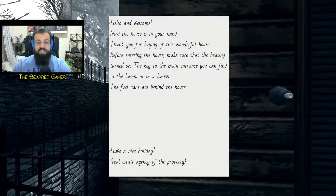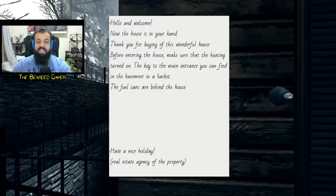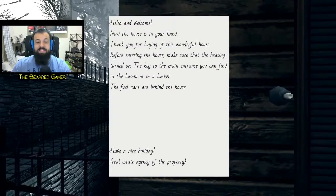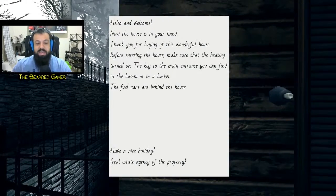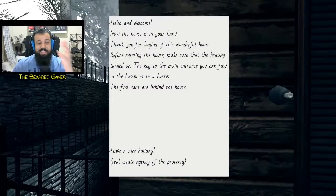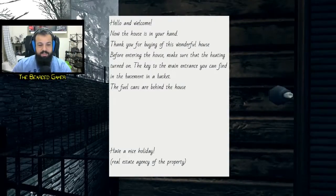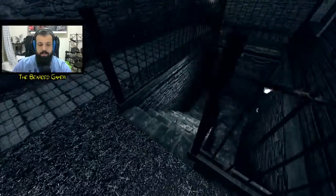Reading the in-game letter: 'Thank you for buying this wonderful house. Before entering the house make sure that the heating is turned on. The key to the main entrance you can find in the basement, in the basket. The fuel cans are behind the house. Have a nice holiday — Real Estate Agency.' Oh, this is bad English.